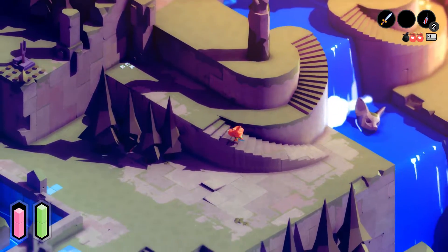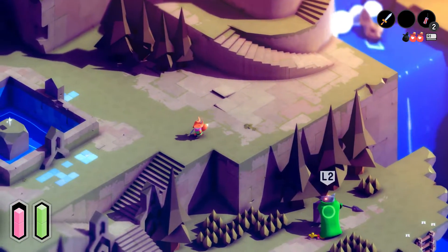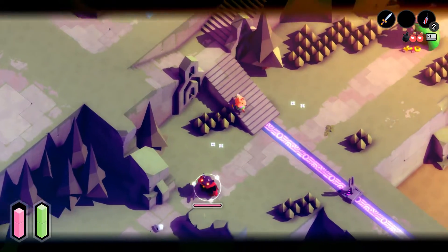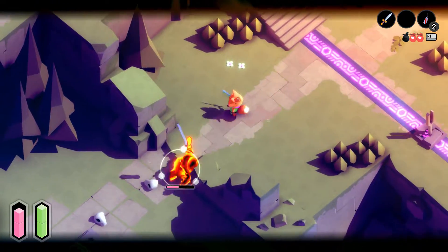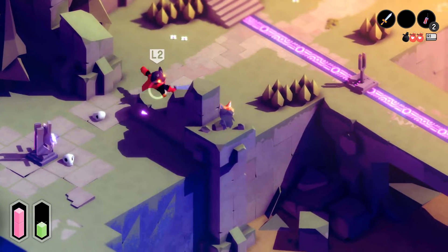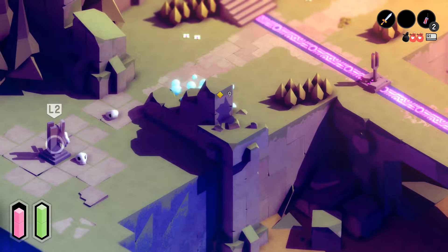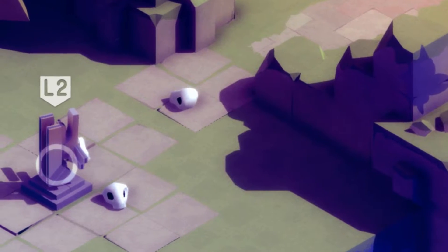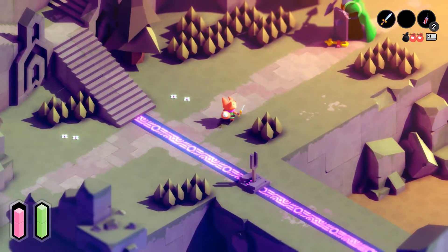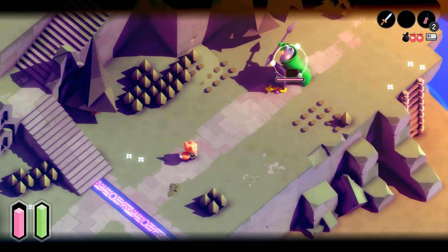Gotta take out this green knight. I've got two sticks of dynamite just for him. Let's get you. I don't want anyone flanking me. Oh, that's a turret. How do you know I'm here? I'm behind a wall — that's definitely gotta be cheating. Bomb. That is one good shield.